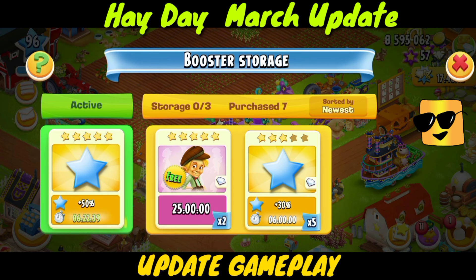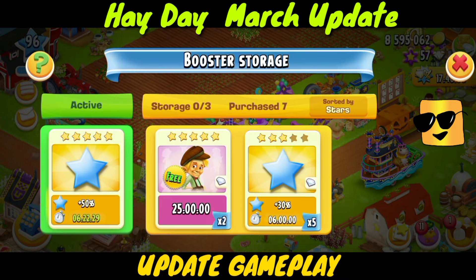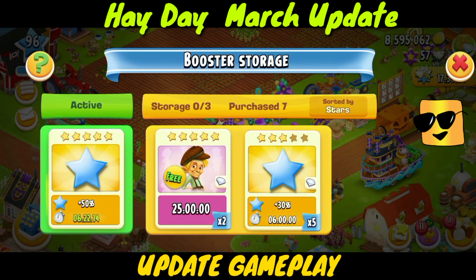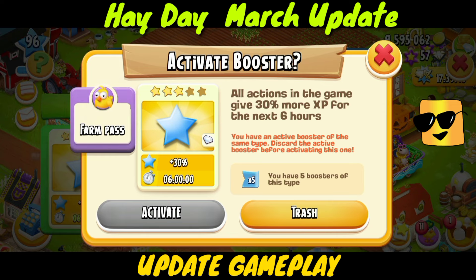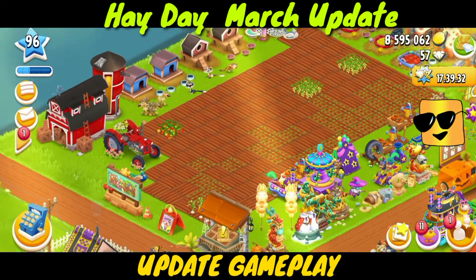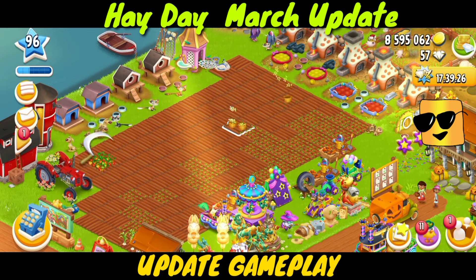I've lost track of my boosters — previously I had so many, but now I can only see three. Wait, I have x5 of these. I think I have five boosters with three stars, then I have two x2 boosters for Tom. You have five boosters of this type and this one is activated — I don't know how it got activated. We can see the arrow with the cutter-like thing.